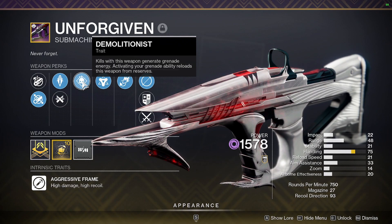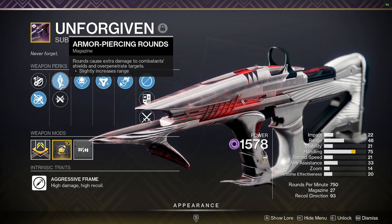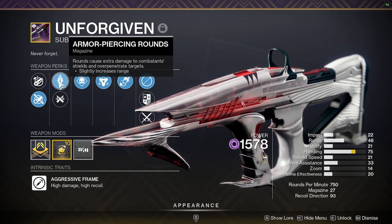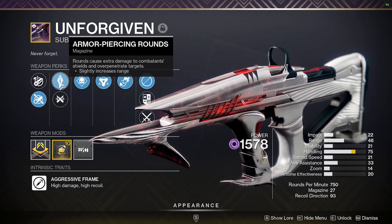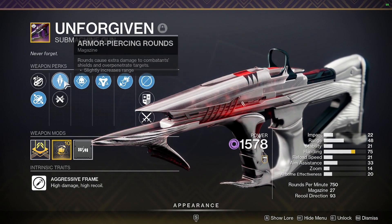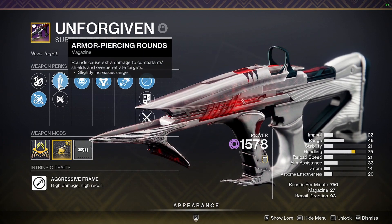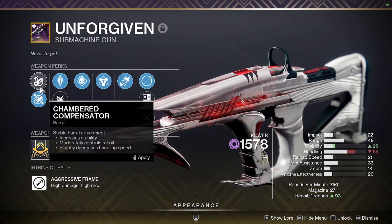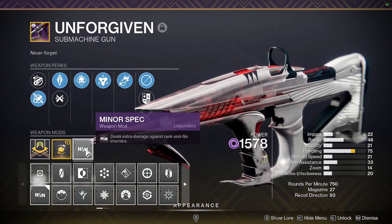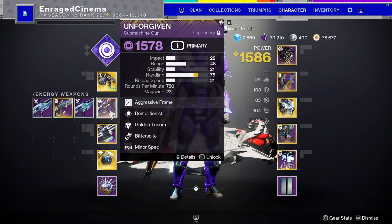This is very handy — not just because it gives you grenade energy, but when you throw your grenade it allows you to reload and keep that 50% damage continuously. I also have Armor Piercing Rounds because normally you use this on a pile of ads, so the bullets go through multiple enemies. Not only are you doing 50% damage, but you're doing that 50% damage on multiple enemies — going through targets, essentially getting double damage. I put on Minor Spec as well. This is how we consistently keep the 50% weapon damage going.